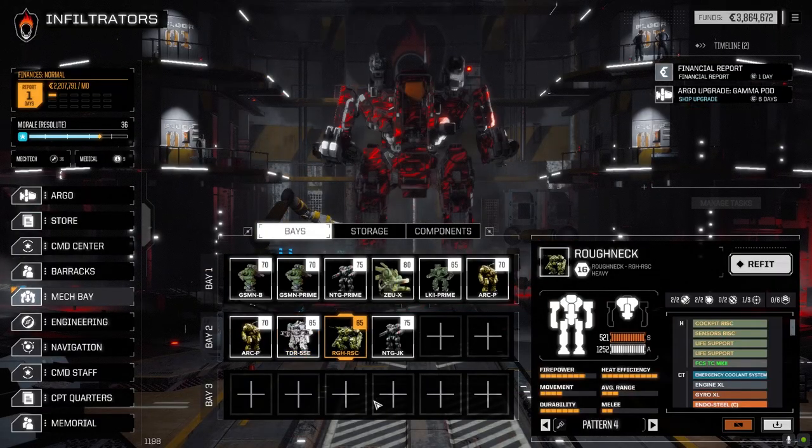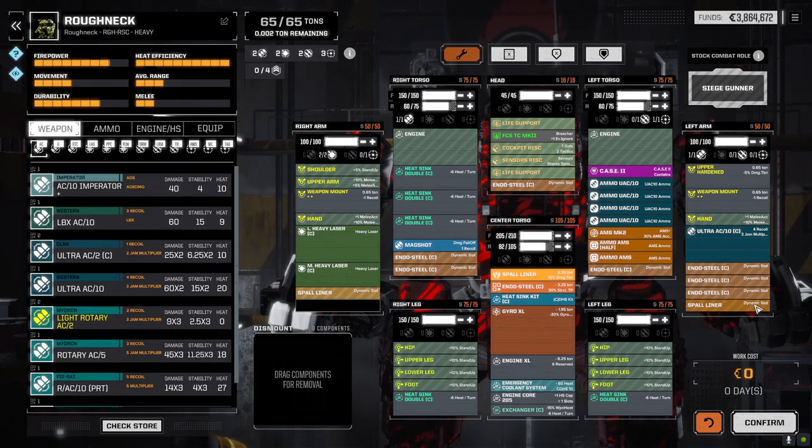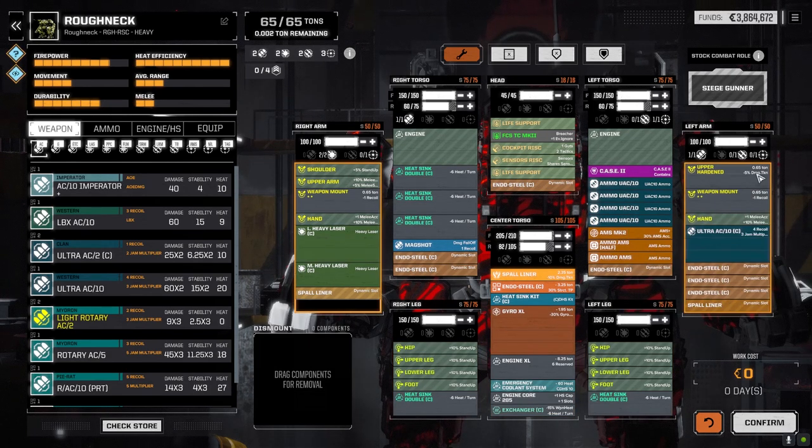The Roughneck changed from the Ultra 5 and Risk PPC setup. It's now switched to an Ultra 10, with the large improved heavy staying, the Risk PPC left in, and a medium heavy laser added. It has a small liner with upper hardened component for 15% reduced damage, plenty of Ultra autocannon ammo, AMS Mark 2 with extra ammo, and a mag shot. This guy is designed as a protection unit for close-range guys in battle. Heat sinking is pretty even — not bad for 65 tons.